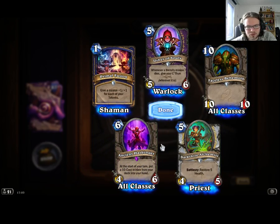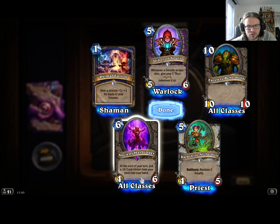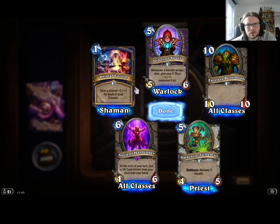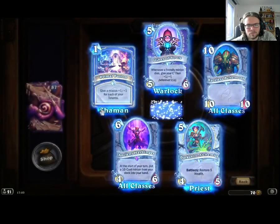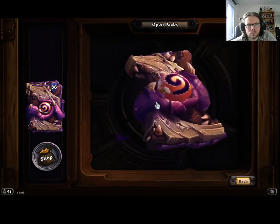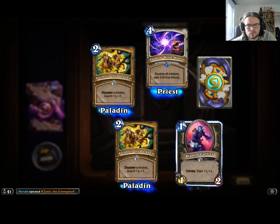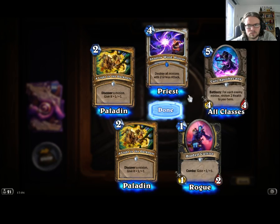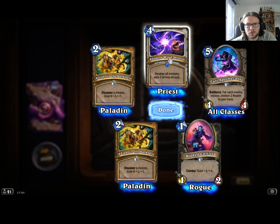Epic — Ancient Harbinger. Start of your turn, put a 10-cost minion from your deck into your hand. I guess you can put a C'Thun in your hand or something. That's pretty cool.